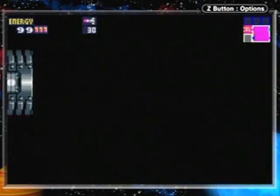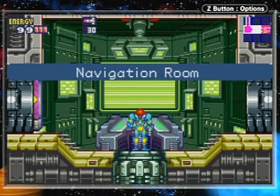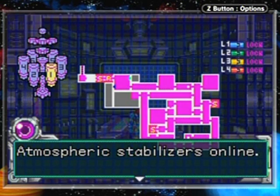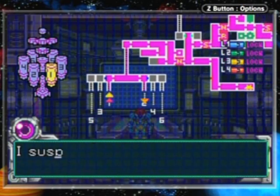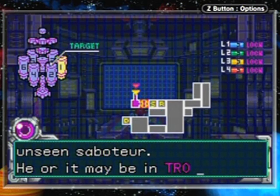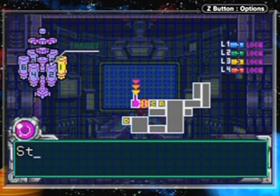Out of my way, please - thank you. Alright, we're good to go. Now I'm not going to save just yet. Here we go - navigation room. It goes by quick: atmospheric stabilizers are online, but many X have already made it to other sectors. Sector 2, the tropical habitat, shows abnormalities. The computer suspects the X entered with help from an unseen saboteur. Samus, get over there and put an end to this.